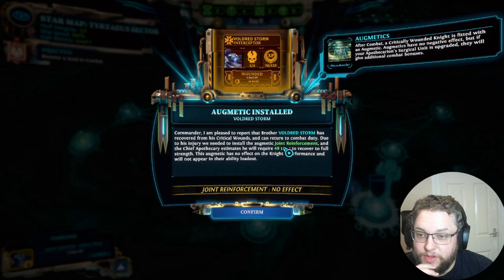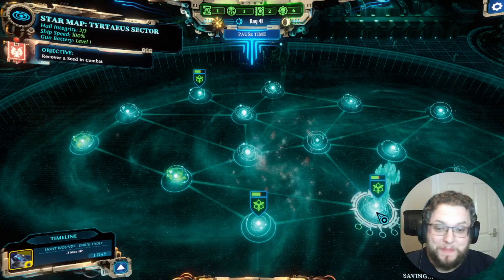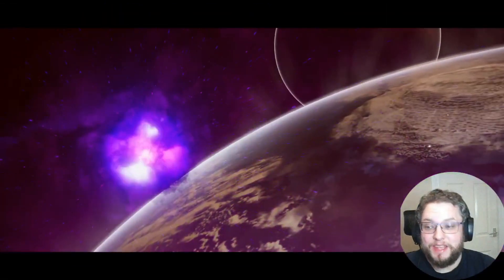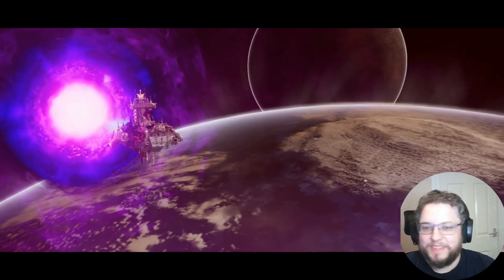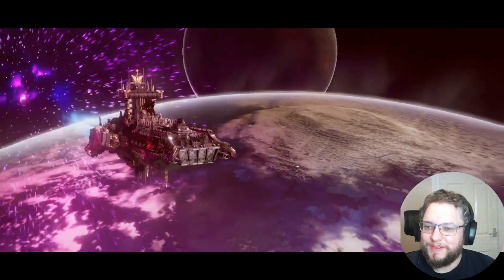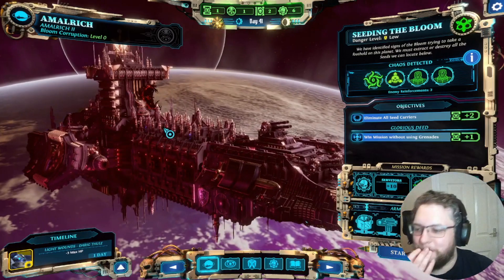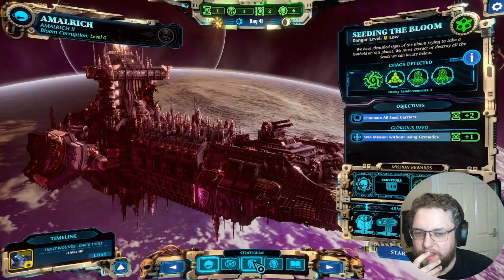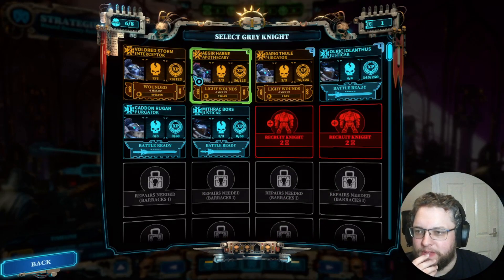We need to install the augment joint reinforcement and the chief apothecary estimates it would take 49 days to recover to full strength — so that's not great. We're going to have to deal with that, so maybe he's not in our current roster then. I love these little wolf animations, they're so cool. This ship is so metal, so ridiculously over the top.